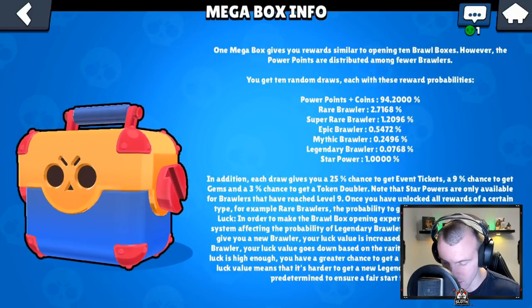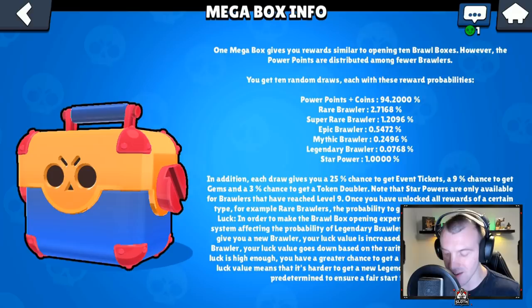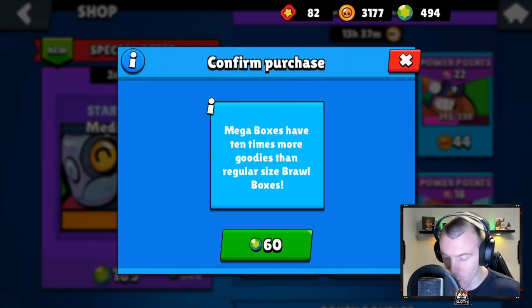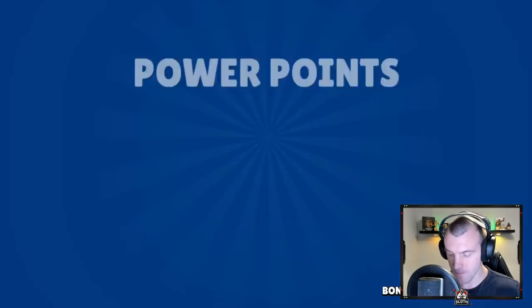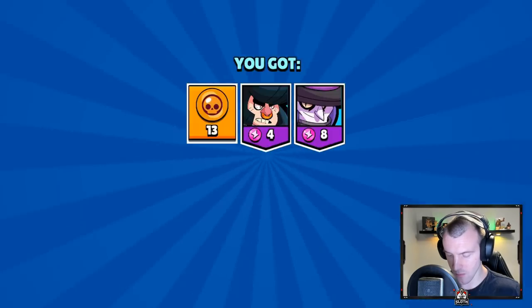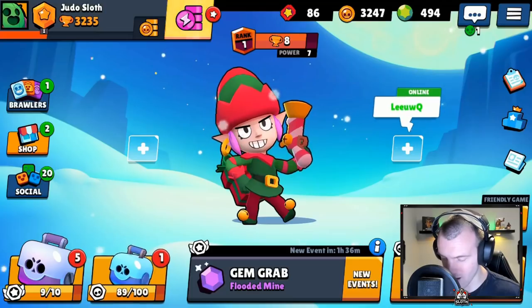If you click the little icon you can see legendary brawler: 0.07% chance of us getting one. That's not very good odds guys, but we know that it's a legendary brawler. Come on, last few boxes — let's get this done.